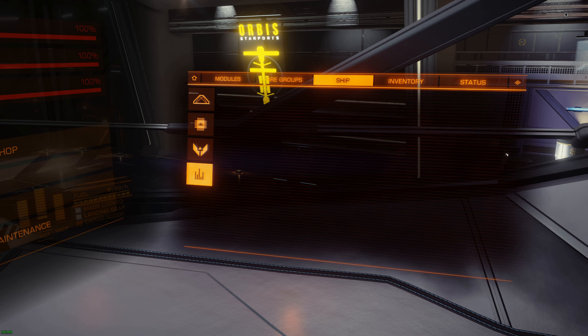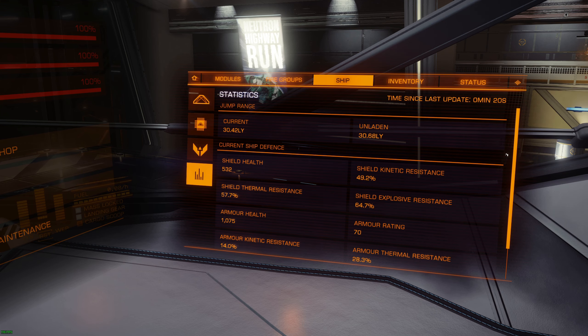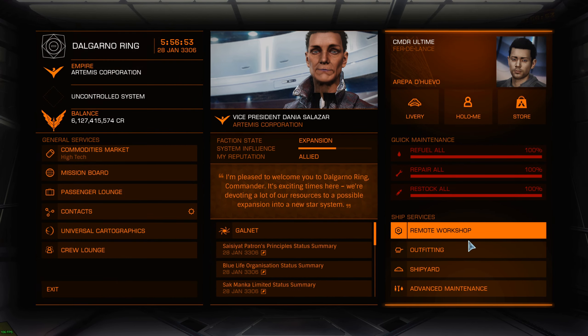Now let's have a look at the result right here on the ship panel. Kinetic resistance is close to 50%, shield resistance is 57.7%, and the explosive is very high. Just to tell you - when you pass 50% resistance, whether it's thermal, kinetic, or explosive, you're gonna get a lot of diminishing returns. So if I add like 10% more thermal resistance, it's not gonna be 67% - it's gonna be higher than current but much lower than expected. When you're at about 50% you should be pretty much golden.